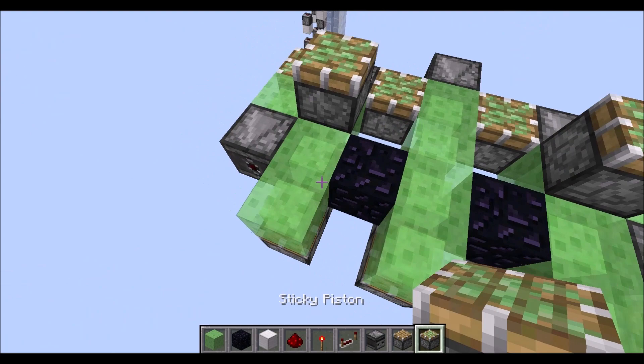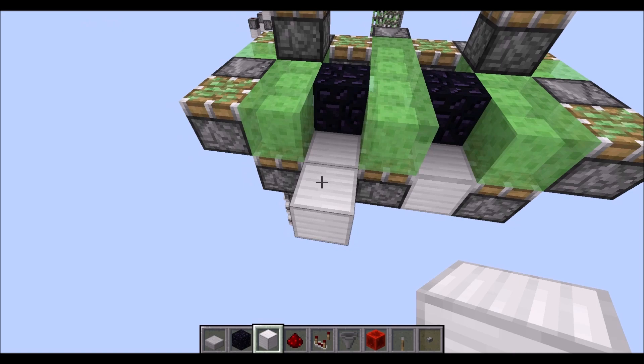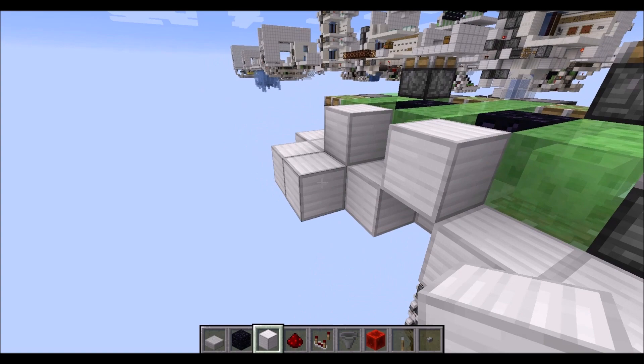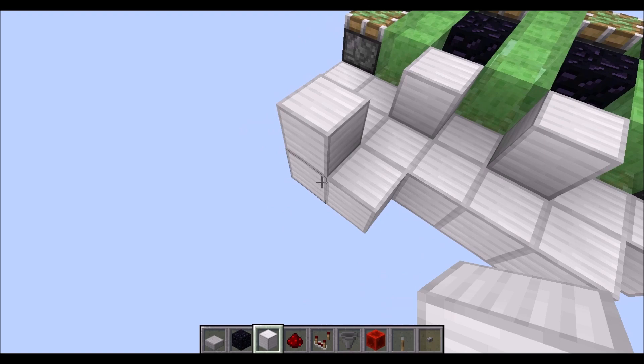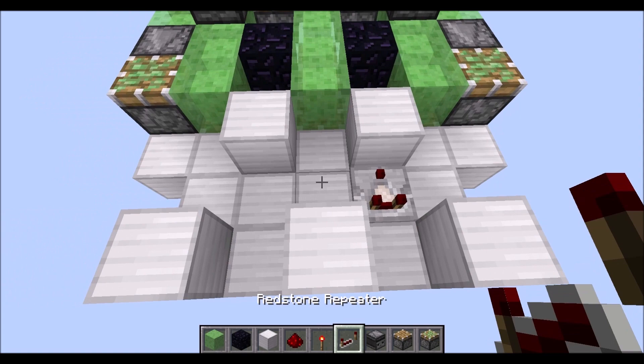Then next grab a few normal blocks and place them right there. Then we need a raised block here and there, followed by five blocks as you can see here, then another row of five blocks right here, followed by an up and down of another five blocks. Then place one comparator right in this gap, and the rest are repeaters: one tick, one tick, two ticks, and one tick.